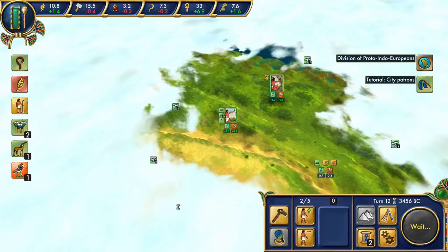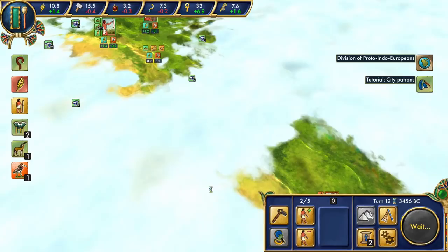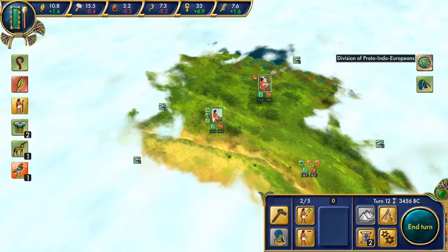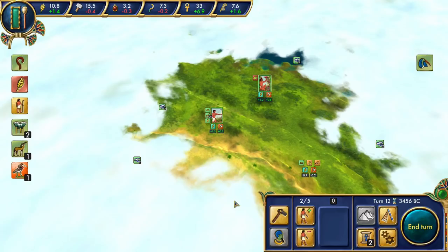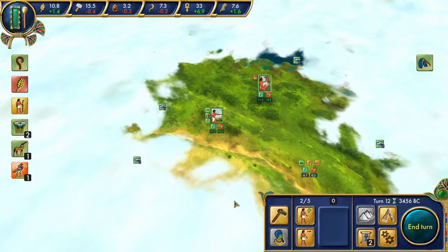The Ibis tribe found us — they're probably stronger than me right now. We also learn about the division of Proto-Indo-Europeans: tribes speaking Proto-Indo-European languages are splitting on the Pontic-Caspian steppe. Over time these tribes will spread across the world and create new civilizations speaking English, Hindi, Russian, Farsi, German, Greek, and many other languages. I love this historical content.